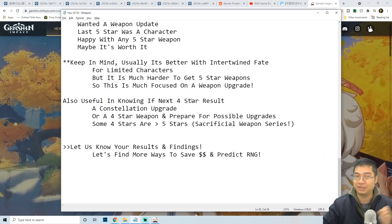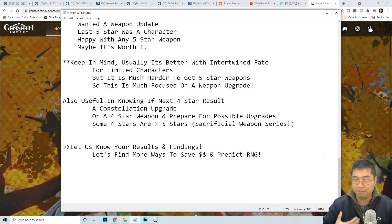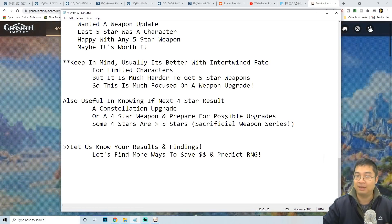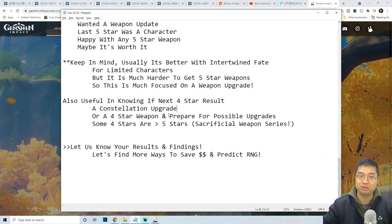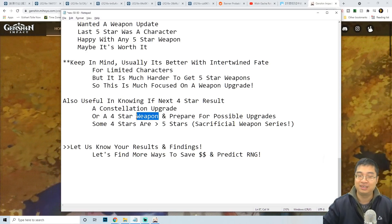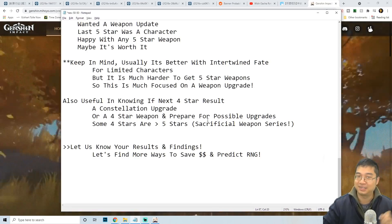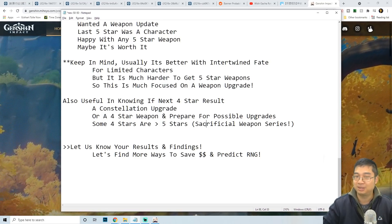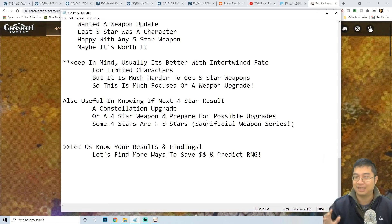It's also helpful to know what to expect for the next four-star character or weapon on the standard banner. If I'm going for a constellation upgrade for Amber, Kaeya, or Lisa, knowing I just got a weapon on the standard banner lets me prepare for the possible character upgrade. The oscillation happens roughly every eight to nine wishes — getting a character guarantees a weapon boost next, and getting a weapon boosts the four-star character chance. Some four-star weapons like the Sacrificial series are actually best-in-slot over five-stars for certain characters like Diona.